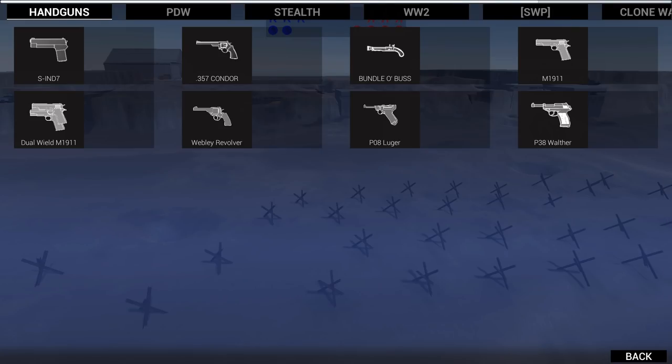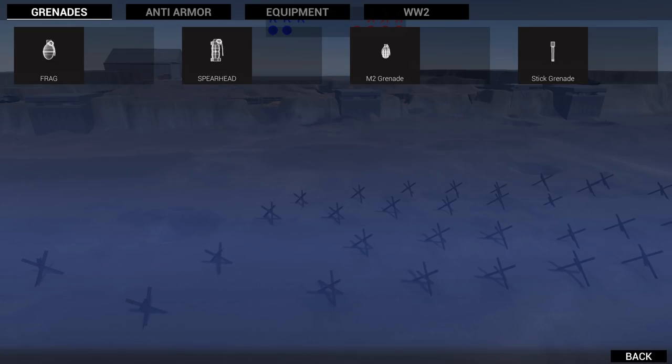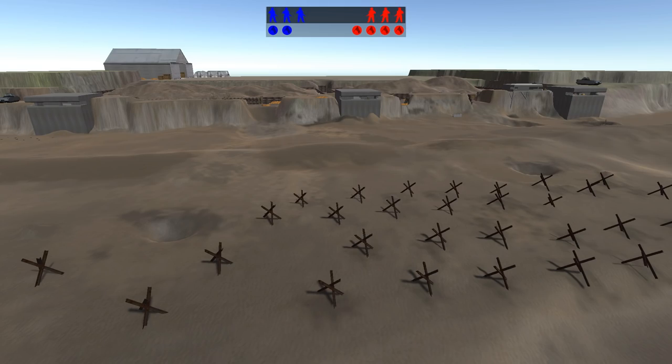Let's go with a US gun — let's go with the BAR to start. We've got all sorts of stuff here: Webley Revolver, Lugers, Walthers, M1911. Dual-wield M1911 sounds awesome, I think we should go with that. We have M2 grenades or Medibags. PTRDs — those are pretty cool, let's grab one of those. And an M2 grenade. If we need a medic pack, we can always respawn with one. Let's spawn on the left side of the beach and get into this.